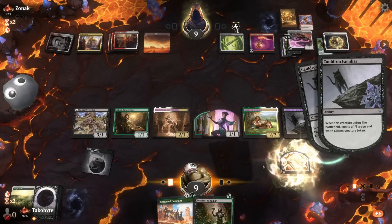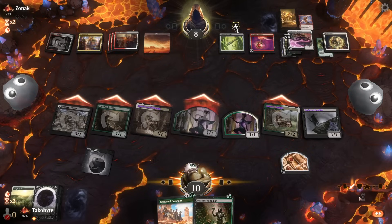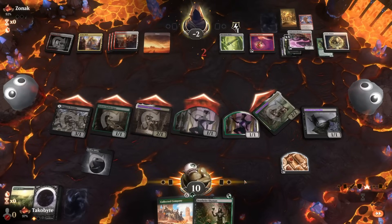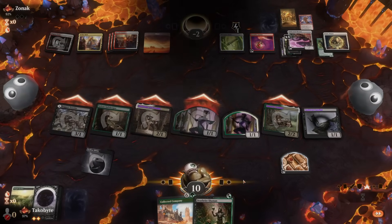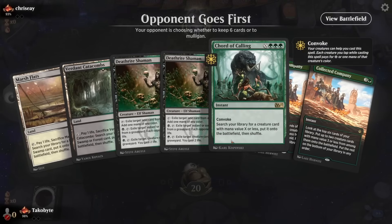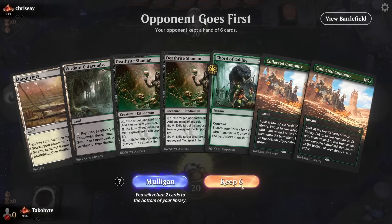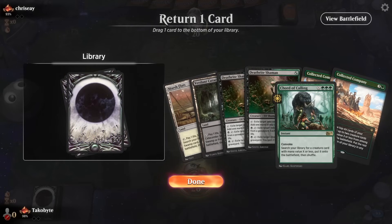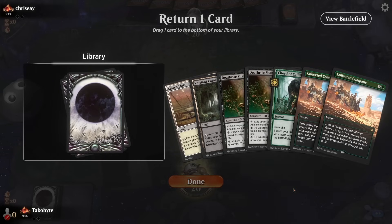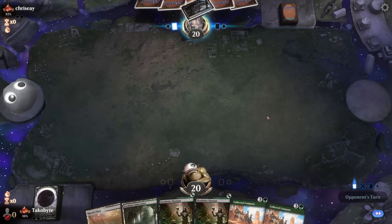Maybe I shouldn't have played this — I should have just attacked. I'm actually going to bottom the Court of Calling. I think Collected Company is much better with a hand like this, because if I keep Court of Calling I don't have enough creatures to make it work. Collected Company is much better.